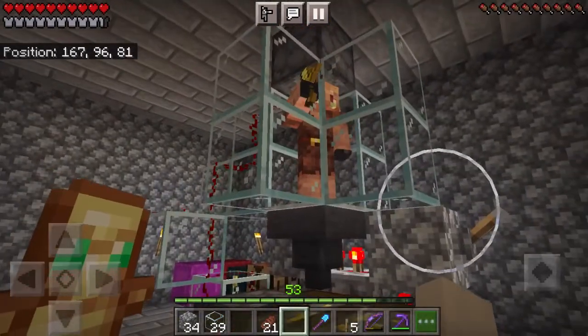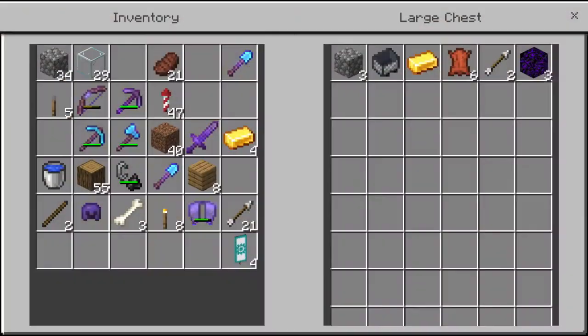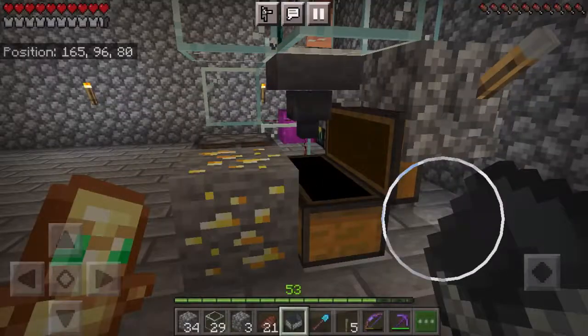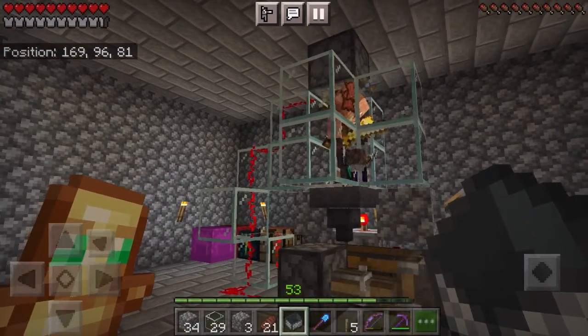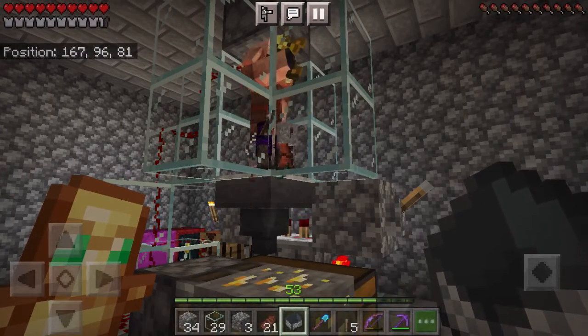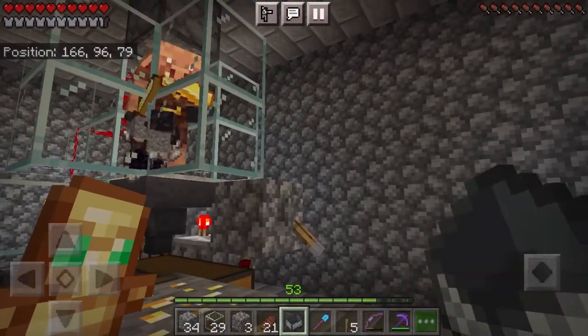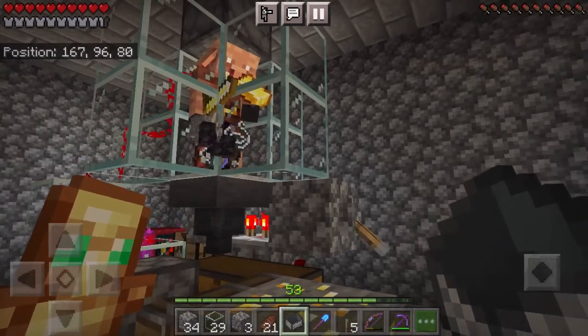Now to finish the farm, just flick the lever. He throws down gold, starts trading, and you can see him throwing down all the bartering goods — they're coming into the chest and we're getting filled up with all sorts of loot. The items are piling up a bit because the piglin is moving a little fast for the hopper, but if you turn off the farm it'll all come down in plenty of time and you won't have any issues.